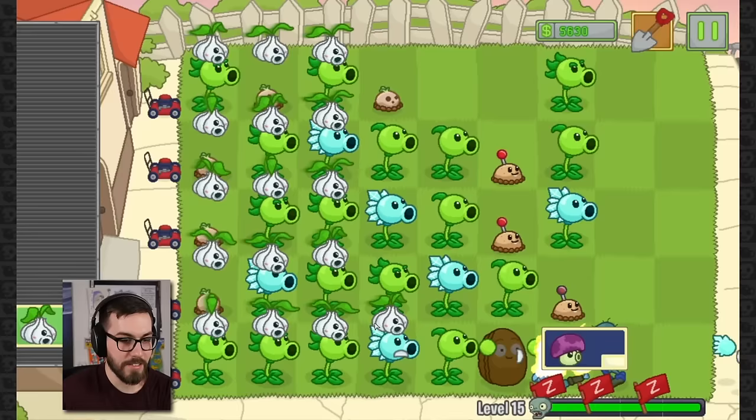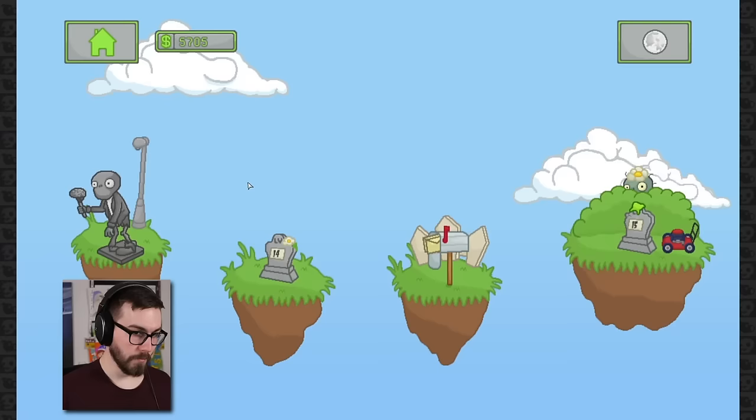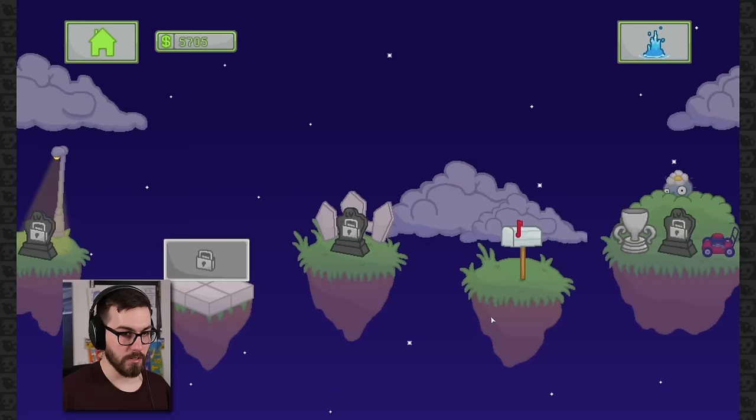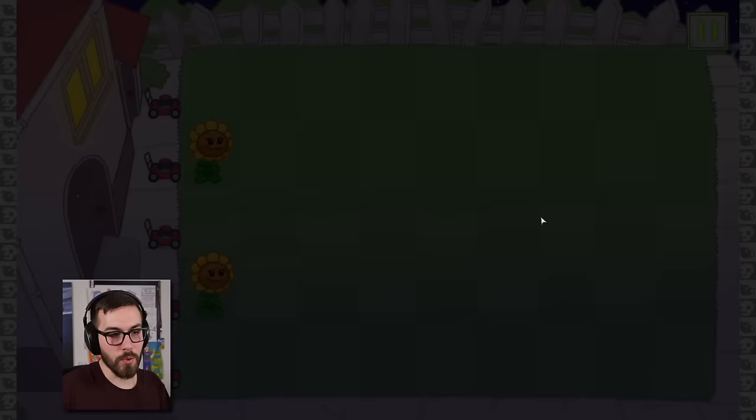Well, anyway, we completed the day levels! Puff Shroom — short range shooters that last for a limited time, but they're free. So now, guys, we can start on the night levels. The night levels go all the way to — I don't know what level. Seems like it's pretty long. I figured there was about the same, like 15. Let's do a level. Let's try out our new little puffy boy.